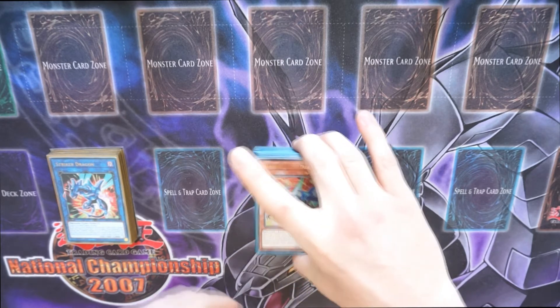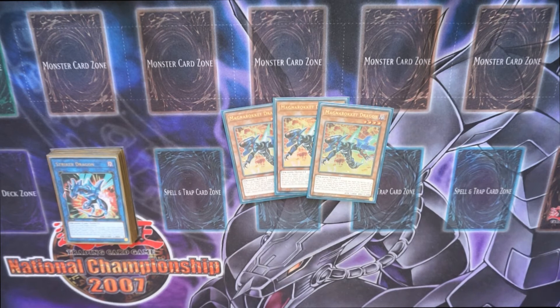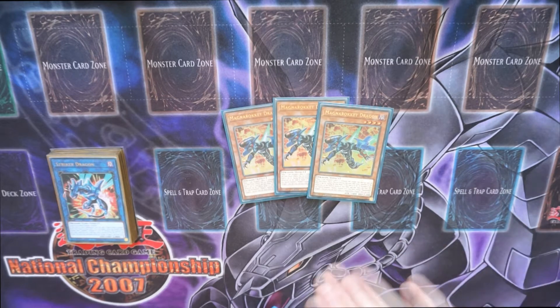One of the best boys in the deck: 3 Magna Rocket Dragon. Most of the Rokkets, during the end phase, if they were destroyed and in the graveyard, you can special summon another one from the deck of a different name. This guy, when he's targeted by a link monster's effect, he can destroy himself and then send one monster on the field to the graveyard — non-targeting removal that doesn't destroy, kind of like Dingirsu.